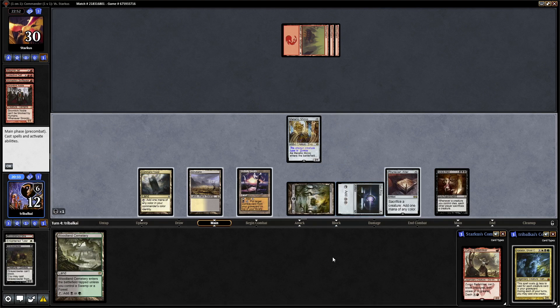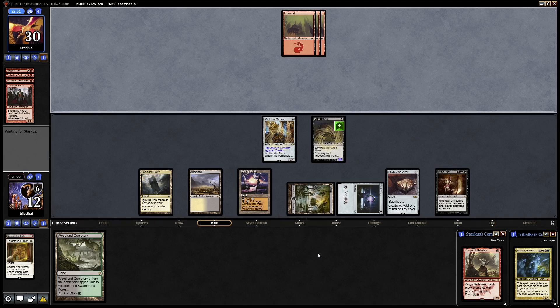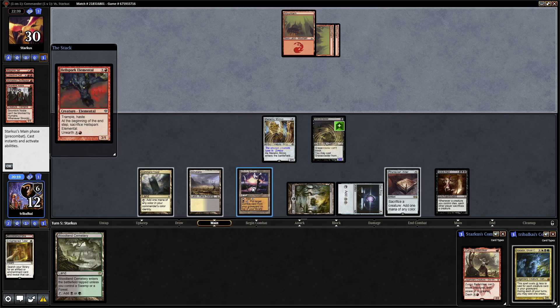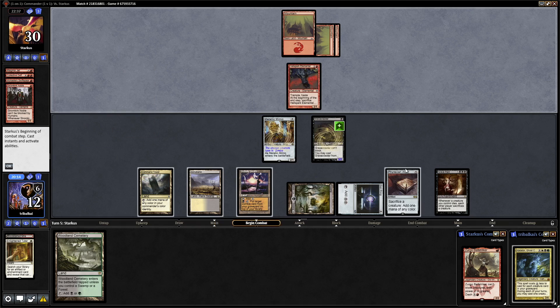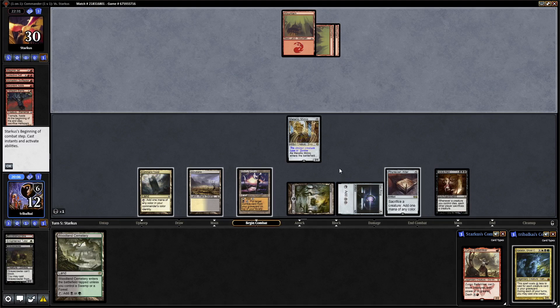We'll only do it until our opponent doesn't have any creatures in play. They can recast their commander next turn, but they'll have to tap out to do it. We can sacrifice Gravecrawler at instant speed, and if our opponent decides to exile graveyards, we can put the Gravecrawler back on top with the Unholy Grotto — that's black and tap, putting a zombie from your graveyard on top of your library. A Hellspark Elemental from our opponent — and notably, they can unearth that. So at the beginning of combat, we sacrifice the Gravecrawler, forcing them to get rid of the Hellspark Elemental, and that way we don't have to take three points of damage.